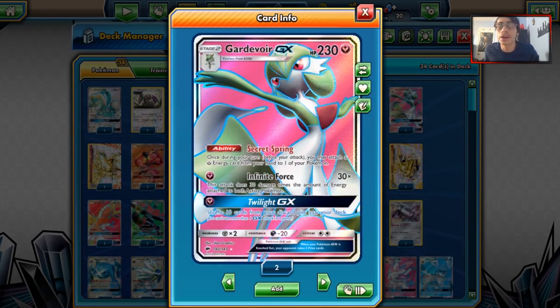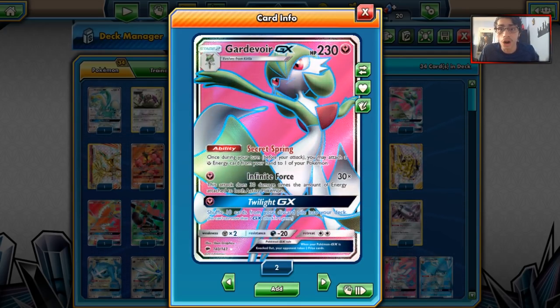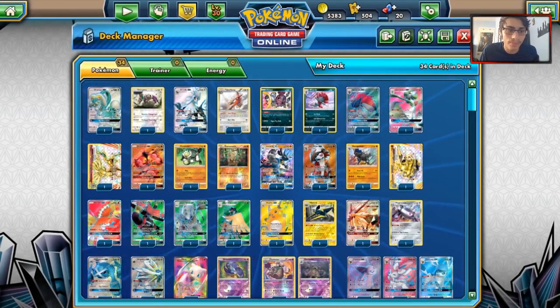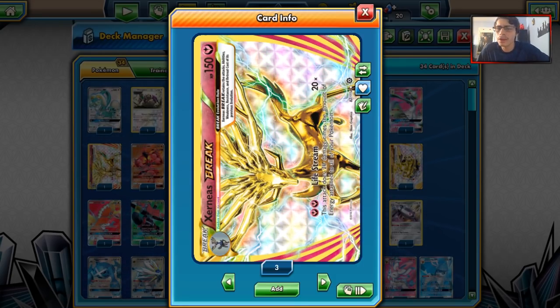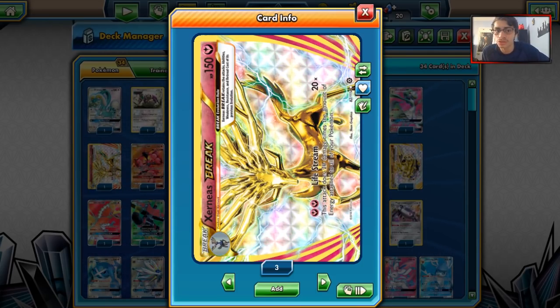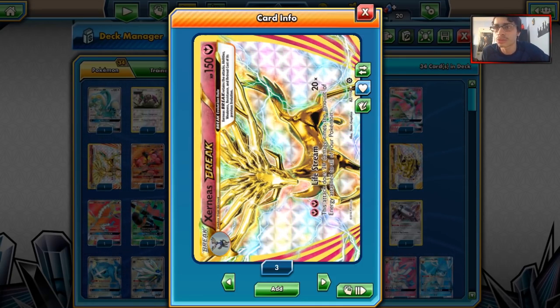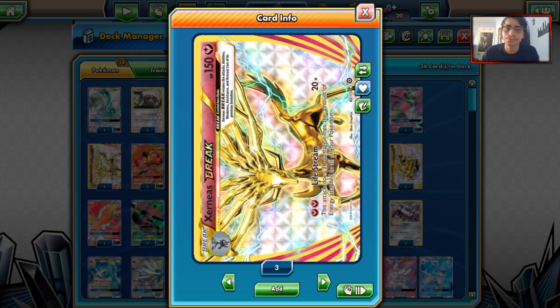We got our Gardevoir variants. Gardevoir Talonflame has seen some play, and Gardevoir Zoroark is also a pretty strong archetype right now. Gardevoir is still a great card, it's just no longer the Zoroark of the format. Xerneas Break is also still seeing some talk — people still like this card and want to see it do well. I think with Ultra Necrozma next format, Xerneas Break will make a comeback. We could even see Gardevoir GX or Rainbow Road make a bit of a comeback.